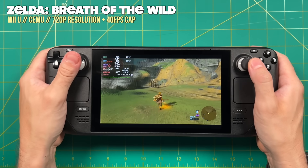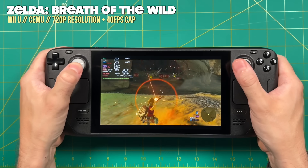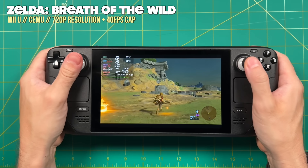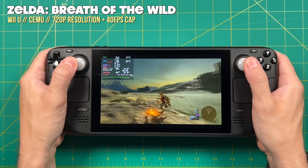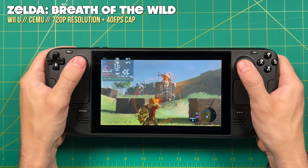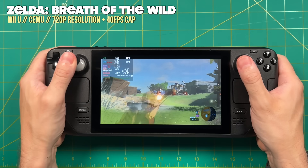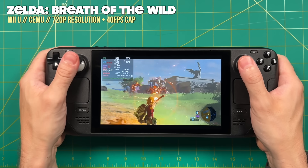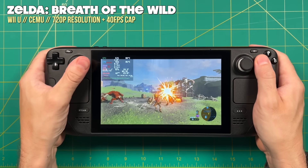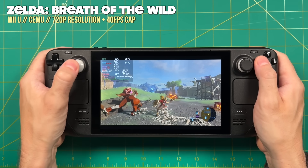The biggest challenge when it comes to Nintendo emulation is always going to be Legend of Zelda: Breath of the Wild. For this game, I prefer to use the Wii U version over the Switch one because I can have access to cheats and mods that are really easy to use. At a 720p resolution you can put on a 40 frames per second cap and it's going to run beautifully. I would say this runs better than it does natively on the Switch, and definitely better than on the Wii U. Breath of the Wild is totally playable on the Steam Deck and it's honestly a joy to use — it really benefits from the improved ergonomics and controls of the Steam Deck.